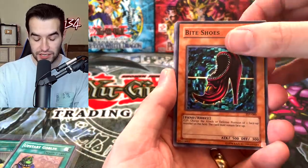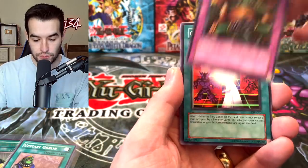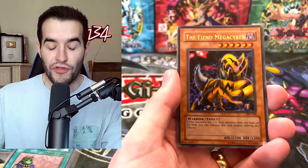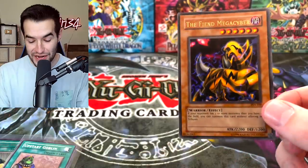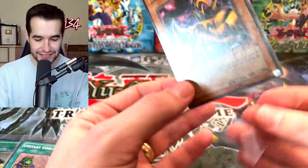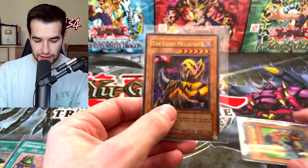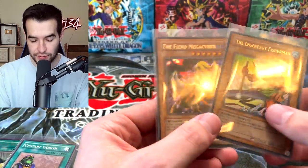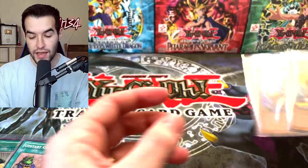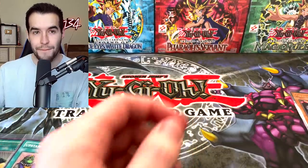Bite Shoes, All-Seeing White Tiger, Minor Goblin Official, Ground Collapse. The Fiend Mega Cyber - another Ultra Rare! They give Pharaoh's Servant a chance. They have two Prohibition, Legendary Fisherman, and Fiend Mega Cyber. I always thought Fiend Mega Cyber was one of the coolest looking original cards - it just looks awesome. The rest of the pack: Souls of the Forgotten, Gust, and Spike Bot.